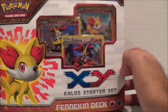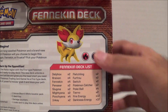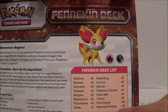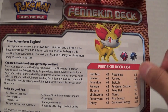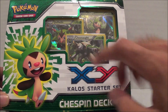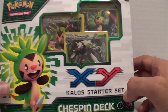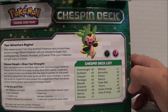We have the Fennekin deck right here as well — the back shows the cards it comes with, including some new ones like Furfrou and Inkay. And last but not least, the Chespin deck, which I'm most excited about — not just because of the fairy energy, but Chespin is the starter I picked in Pokémon X and Y. So I'm excited to see his card. Let's open them up, going in the order I showed them off.